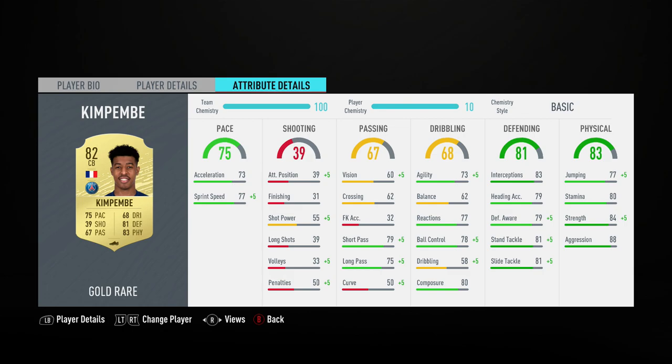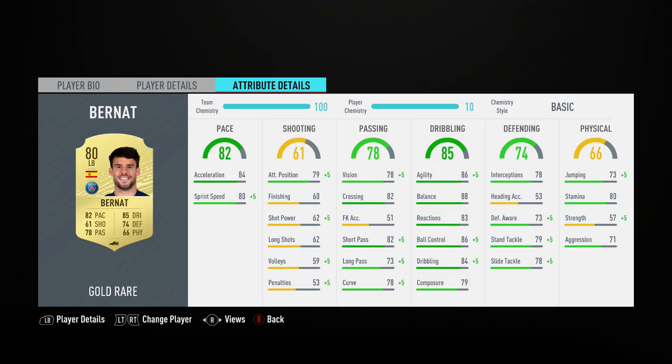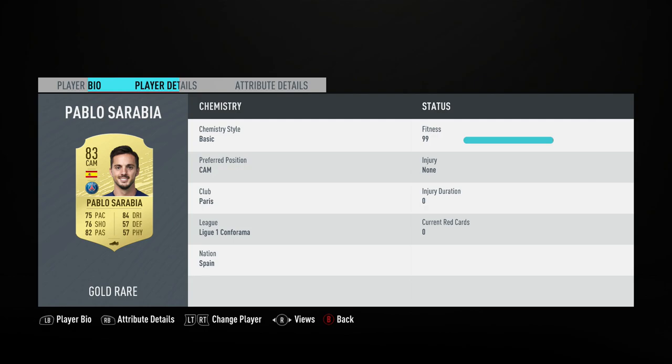Something like an Anchor, or possibly even a Sentinel or Shadow on Kimpembe will be nice. At left back, again nice pace, really good dribbling for a full back — 88 balance is really nice, 86 ball control as well. Something like an Anchor on him would be great. Pablo Sarabia is our first midfielder — four-star, four-star in the midfield, which is really important.